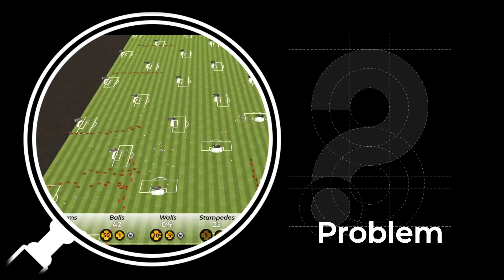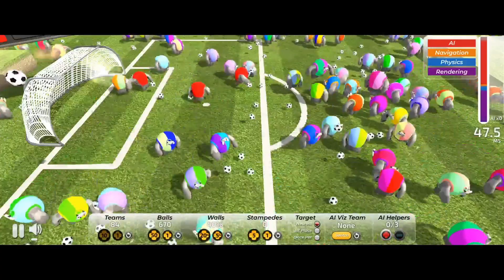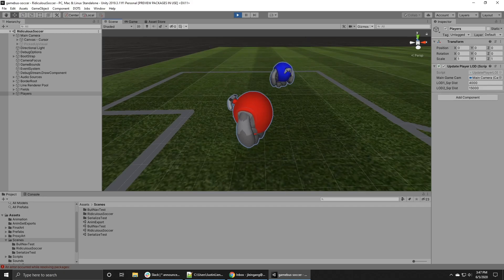One of the core problems was that the technology was still evolving as we were building the demo, so it wasn't a mature and robust technology platform. It was something that was very much taking shape as we were working on the project. One of the requirements of the project was that we use something called ECS — a new technology that Unity is developing for their next-gen engine. Very few of us on the team had any exposure to it at all, so it was a learning curve as the project progressed.